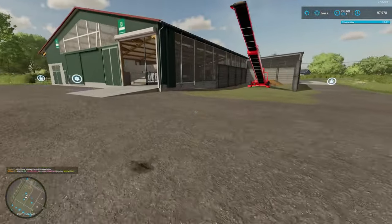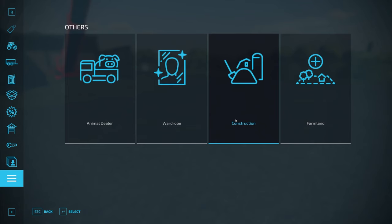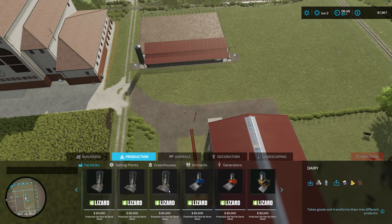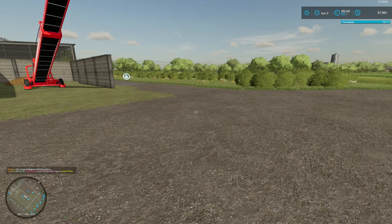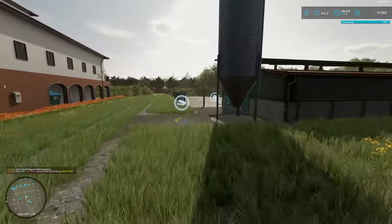Now I'm going to need to either do a pig food mixer or something else. Let's have a look at the pig food mixers. I think Stevie has one — pig food mixing — there we go, $80,000. So that's not a problem; we can put one of those in a little bit later. That is done and dusted.